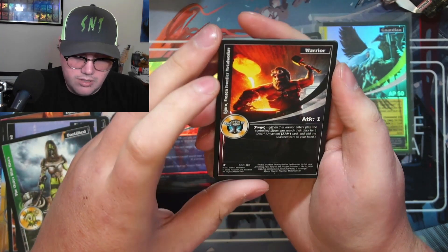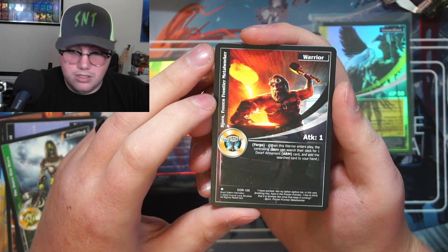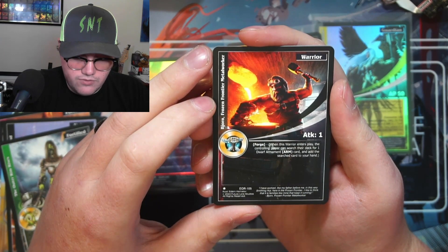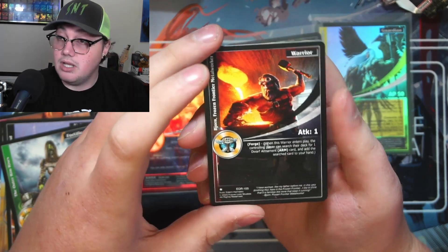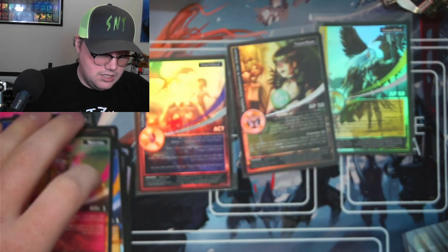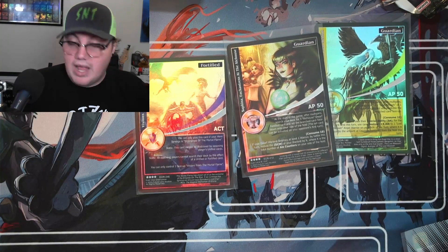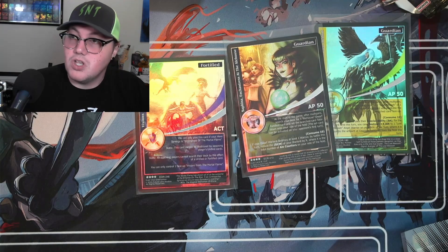Forge — I've never seen that before. When this warrior enters play, the controlling player can search their deck for one dwarf armament card and add the search card to your hand. That's kind of cool — very cool. I can search my deck for something to equip to any of my dwarven warriors. Pretty slick!